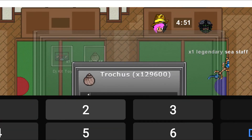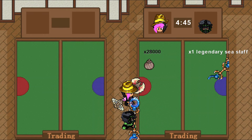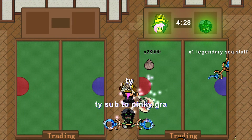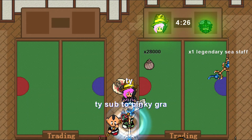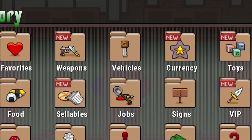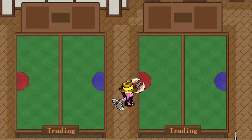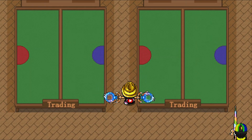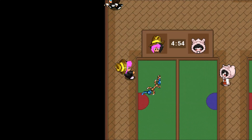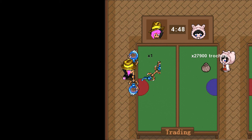Here I bought the legendary sea staff for 28k. Buying the sea staff ended up being a big mistake — it was really hard to sell, but in the end I only lost 100 trough, so it wasn't that bad.